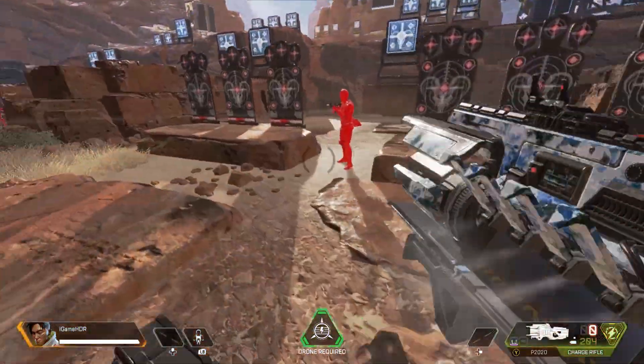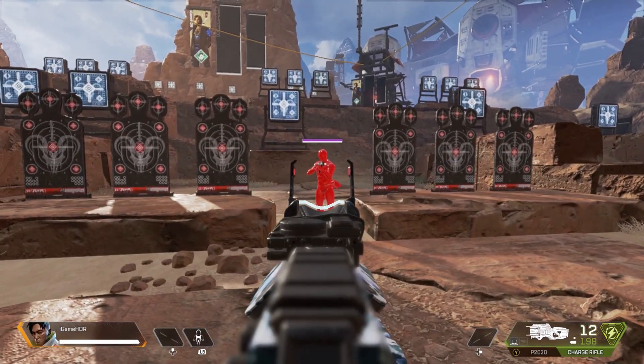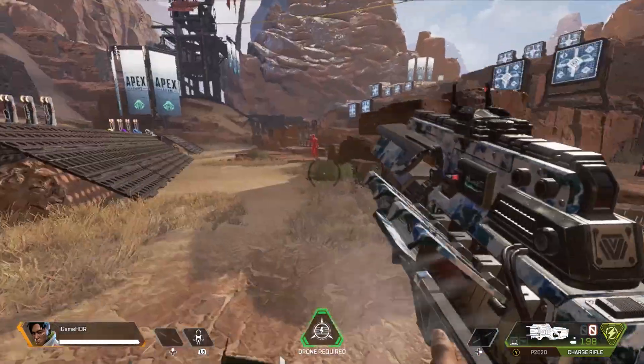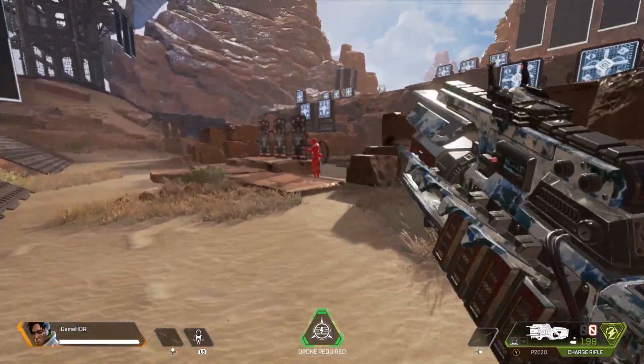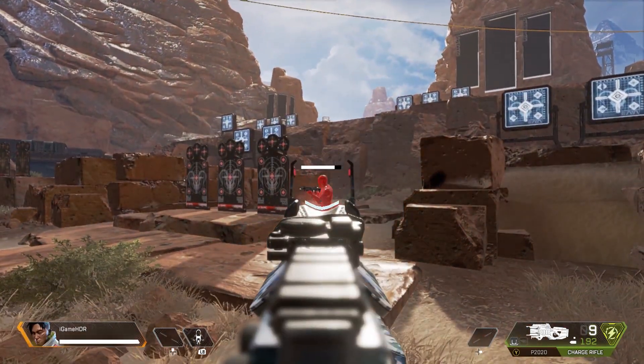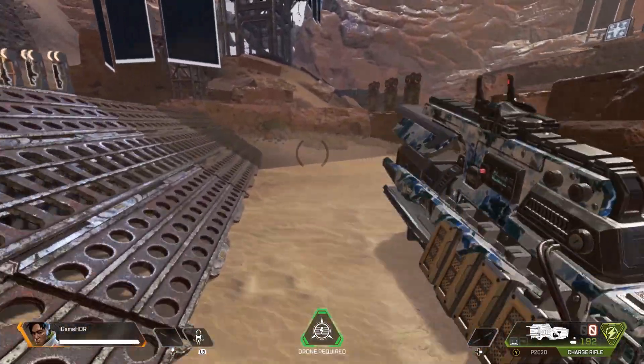Now to everyone's favorite gun that's all the hype — let's talk about the changes to the Charge Rifle. This gun has been the hot topic since Season 3 as it can be a pain to fight against when there's little to no cover. A couple of weeks in they brought down the amount of shots you could take with the stock mag and increased the ammo used per shot, but you could still increase this by obtaining energy mags.